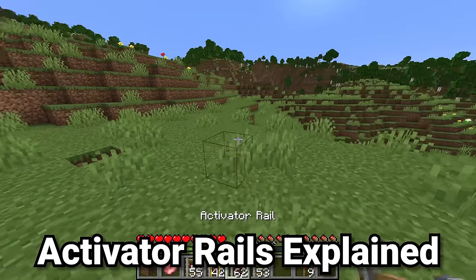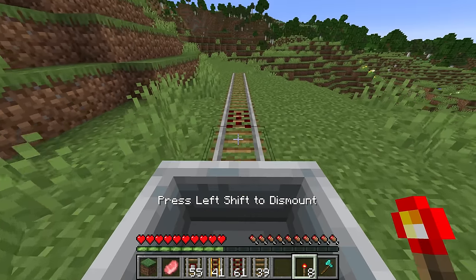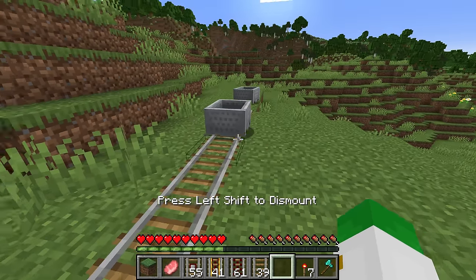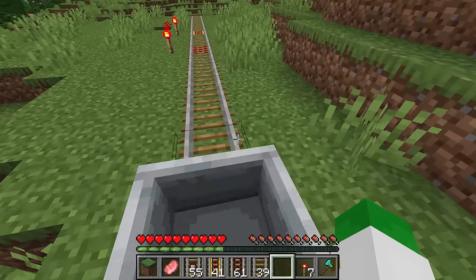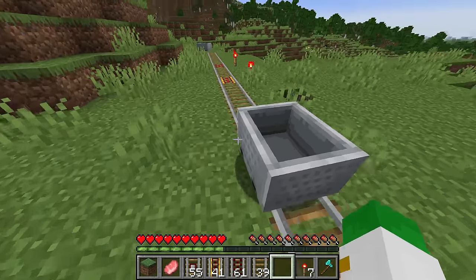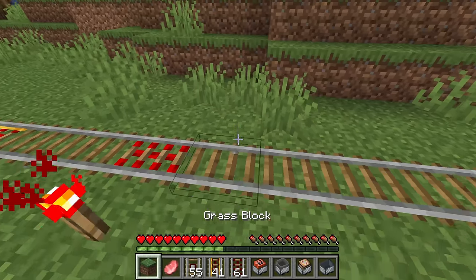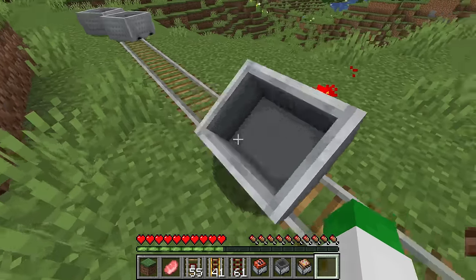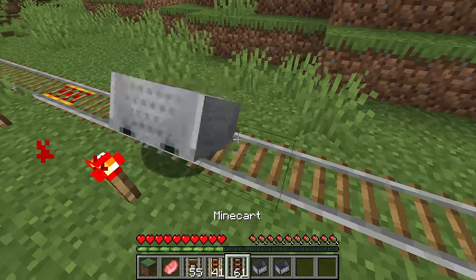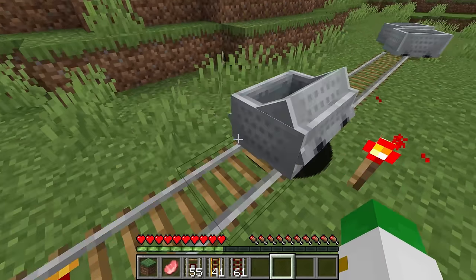Finally, the activator rail needs to be powered to do anything. If you ride over an unpowered activator rail nothing happens, but if it's powered it will automatically eject you from the minecart — you don't decide to get out, it simply pops you out automatically. This ejects any mob from a minecart. Interestingly, if a minecart just sits on a powered activator rail, it rotates back and forth, visually representing it trying to eject a player — you can use this in builds to look like a crusher or grinder.